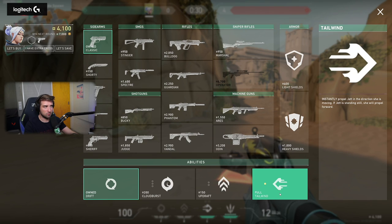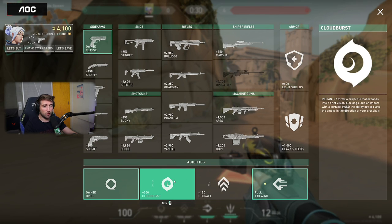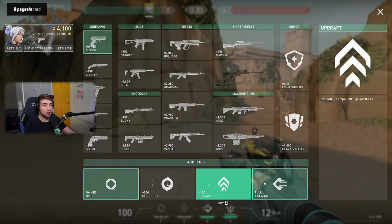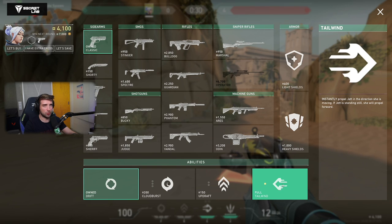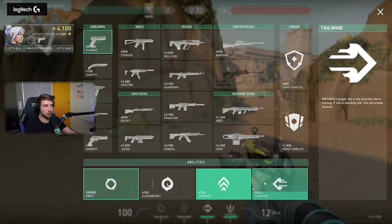Unfortunately the Tailwind didn't get changed in any way, but we have changes to the other stuff. Jett is now a very expensive agent — every single one of her smokes costs 200, not 100, and her Updraft is 150. So her entire kit costs 900 credits, which is the highest in the game right now. I absolutely despise this character, but the problematic thing — the Tailwind — wasn't changed, and that's still an issue. Dash into a site with a smoke or two is unchanged, so that's going to be still very problematic. She still gets the get-out-of-jail-free card with the Operator.